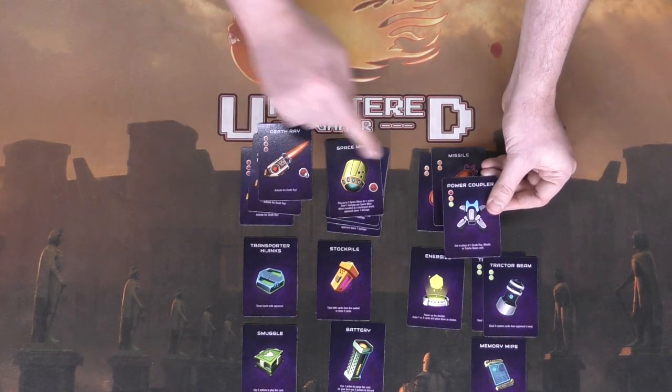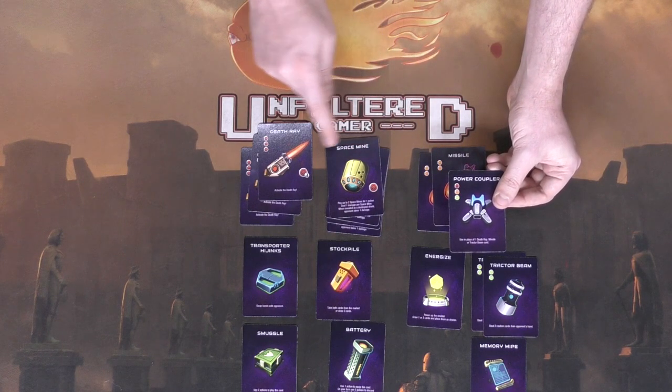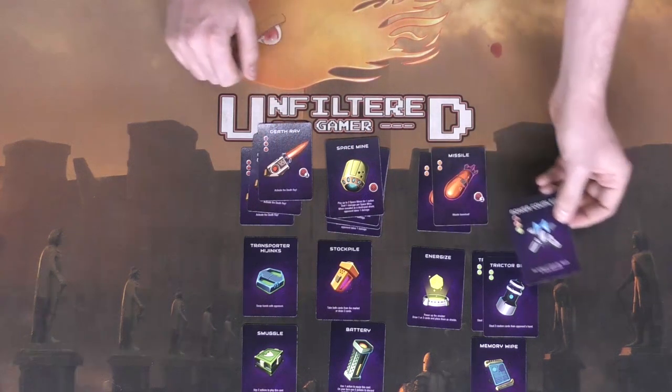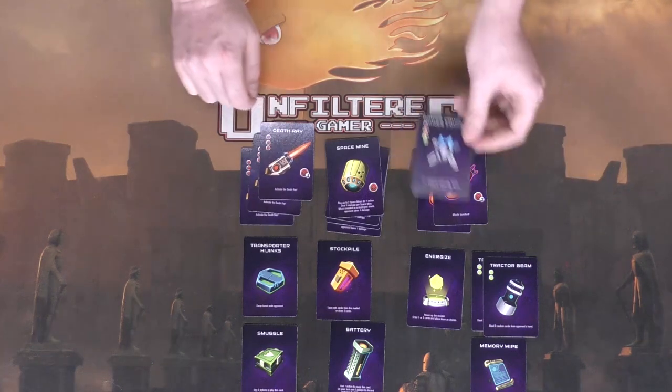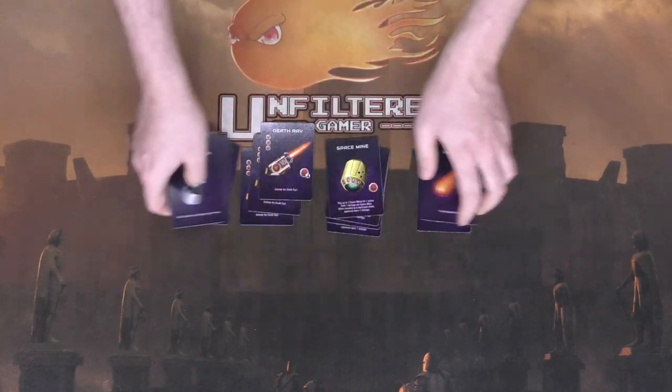There are three types of attack cards: missiles, space mines, and death ray, along with the wild card whose symbols work for all three. The tractor beam, the missile, and the death ray are all included. Take all these cards and shuffle them up.